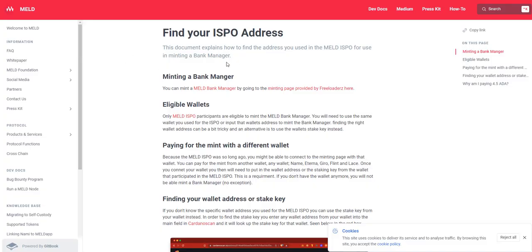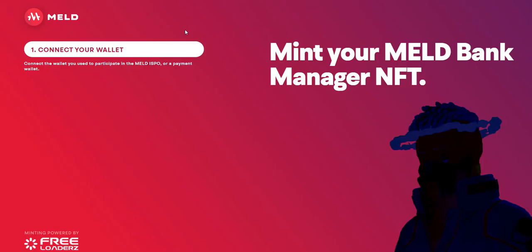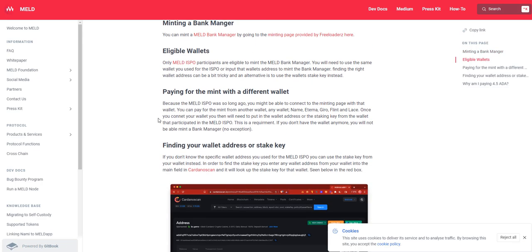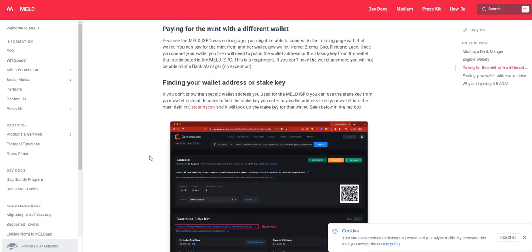This is the article here, the main screen. They put out this article on how to find your ISPO address. Your eligible wallets had to stake for at least one epoch, and then you get the ability to mint these. You can pay for the mint with a different wallet — connect with one wallet and then enter your stake key for the wallet that you used, because it's been so long since the mint.